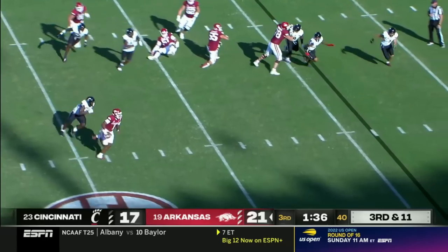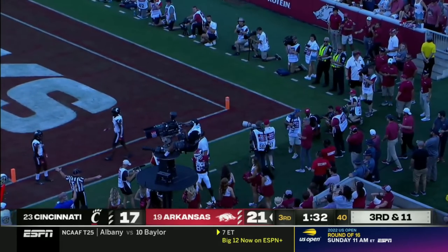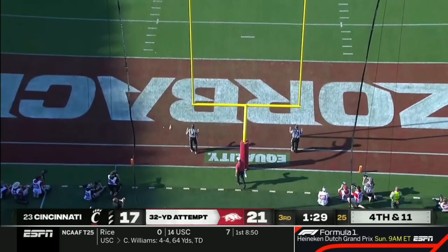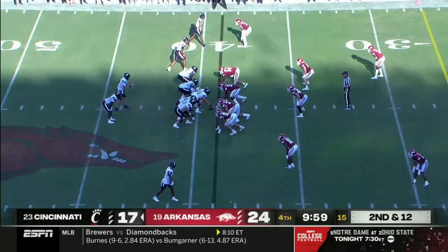Jefferson on the move, Jefferson to the end zone — incomplete on that throw. So Cam Little's field goal try is up, and from 32 yards out it is good.